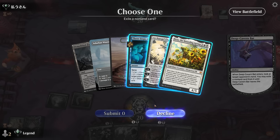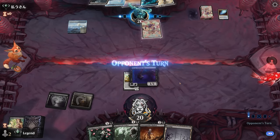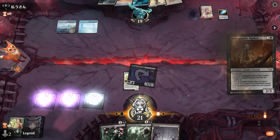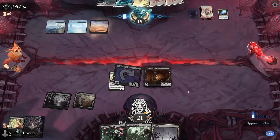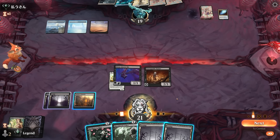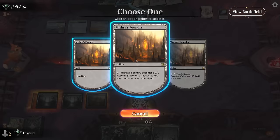Three Steps Ahead is going to be a little awkward for them to keep up, and Elspeth we can answer more easily than Beza. Next turn we'll have to contend with Three Steps Ahead — put our opponent behind on board so they need to make something happen. They also did not run out Demolition Field, which could be an answer to Mishra's Foundry. Don't mind sending the Foundry in since we don't have anything else going on.